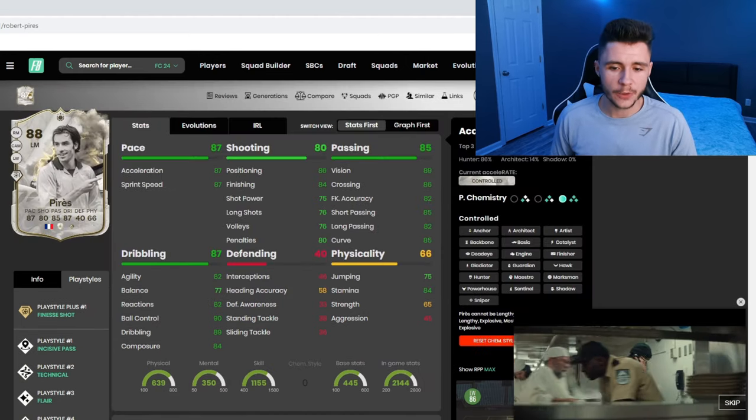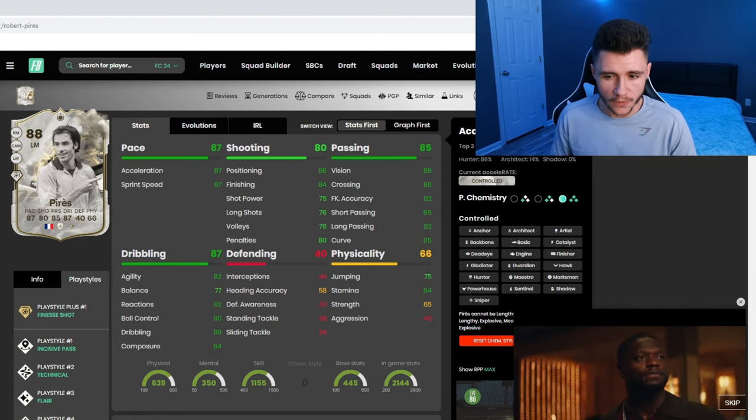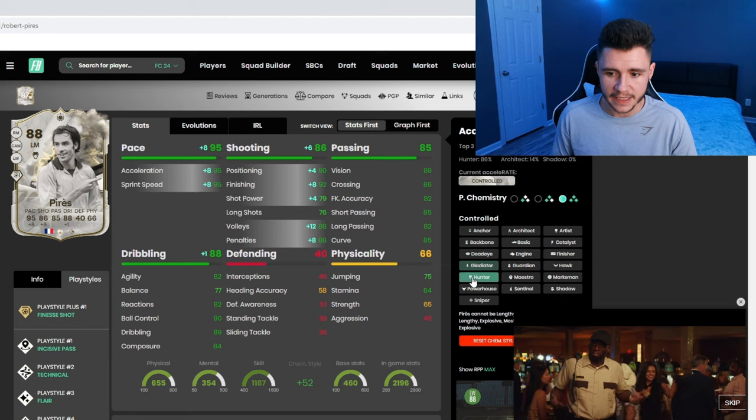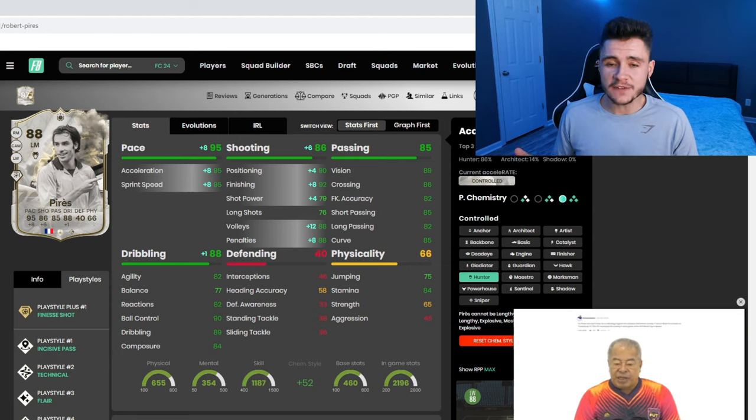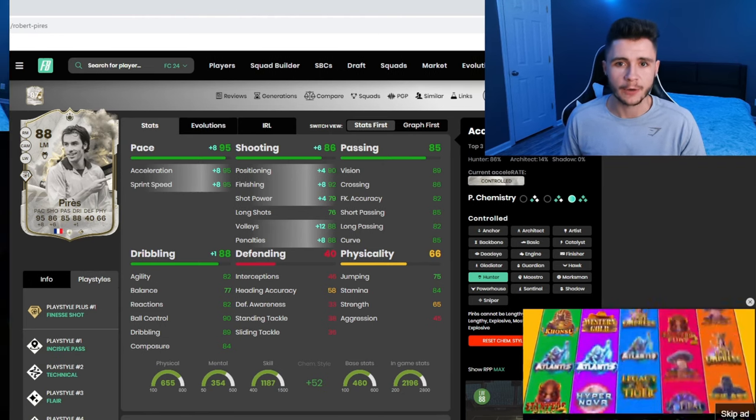He can only have the controlled acceleration type, and looking at his pace and shooting for an attacking-minded player, it's a bit on the lower side, so I would probably give him a Hunter chem style. It's going to give him 95 pace overall with 86 shooting, 90 attacking positioning, 92 finishing, and 79 shot power.